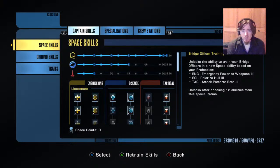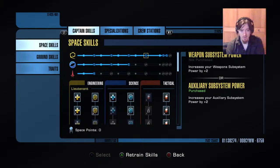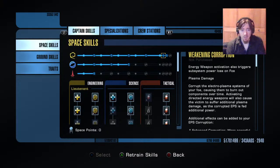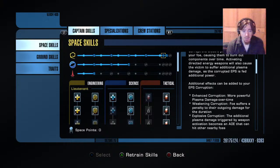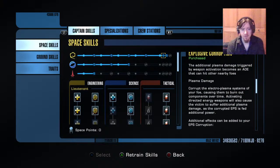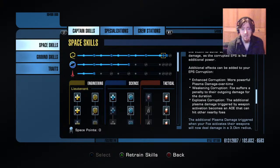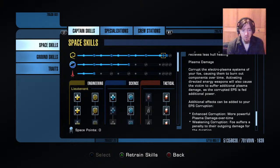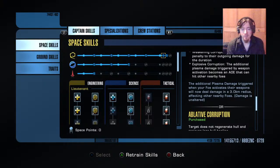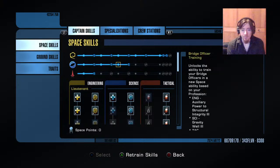A lot of people are surprised that I run engineering captain. The reason is: one, bonus to auxiliary power systems — that plus two is 2% extra damage across the board for all your auxiliary abilities. Second is EPS corruption, which is absolutely phenomenal to mix with weakening. I have explosive and ablative — explosive is great because everything in your gravity wall is close together so it spreads to everything, and ablative increases how much damage over time you do, making a great area of effect blast.